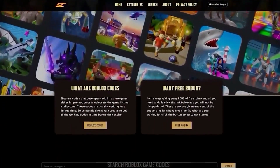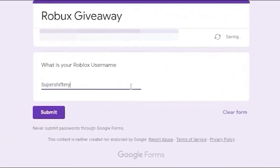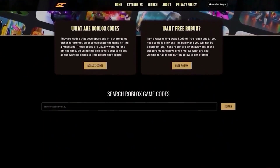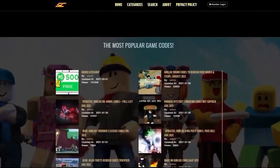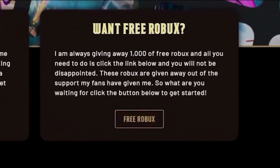Last but not least, you want to go ahead and go to supercodes.com and fill out a form where you guys can go ahead and get some free Robux. Simply go to supercodes.com - it's a website that has all the latest and greatest Roblox codes - and click on the button that says free Robux.